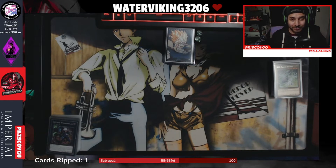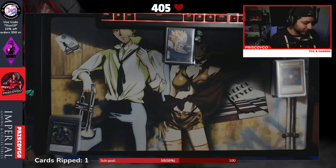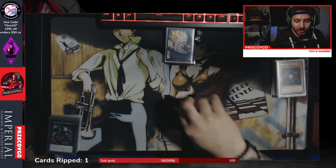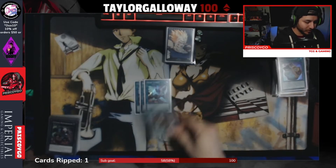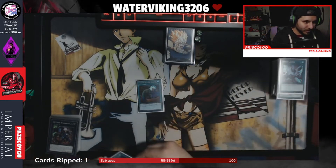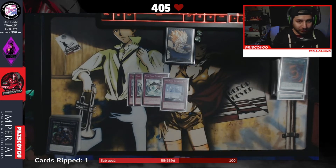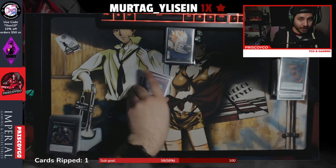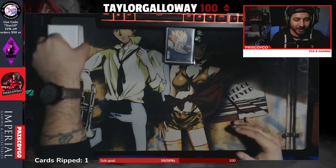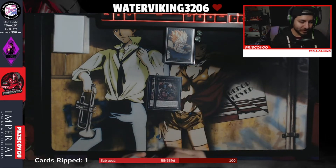Skull Meister is level four, so there are times where you don't use your normal summon and in a pinch you can just summon it. Next we're playing the bricks for the Dragoon package: three copies of Prosperity — an amazing card in this deck, you should 100% be playing it — three Quick Launch with one Boot Sector Launch. For the one-of spells: Called by the Grave and Branded Fusion. For traps: three Flyback with Retrograde. The list was cut to 40 cards — definitely better than 45, which means we cut the excess fat like Crackdown.